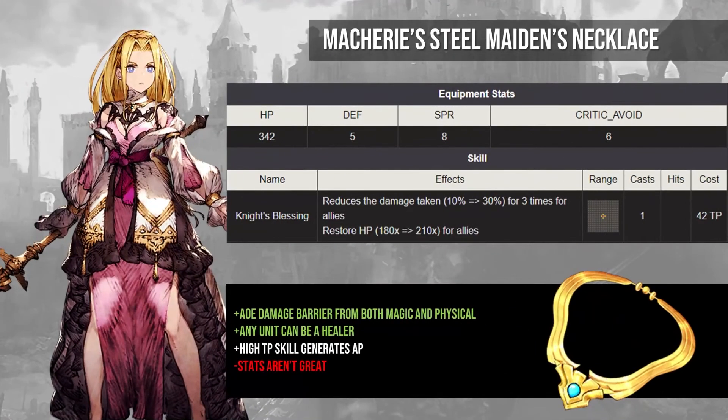Lastly, we have Macherie and her Steel Maiden's Necklace. Macherie is hardly an inspiring unit, but Knight's Blessing is one of the most underrated TMR abilities in War of the Visions. Not only does it provide a solid 30% barrier to all attacks — both physical and magic — but it's accompanied by a large HP restore as well. The fact that this TMR can be equipped by any job is just gravy. You can turn any unit in the game into a healer, and the TMR ability generates a ton of AP for the unit that uses it. The only drawback is that the stats on this gear aren't really great — not awful, but lower than most other gear you'll equip. The difference in value from Macherie's unit to her TMR might be the greatest in all of War of the Visions.